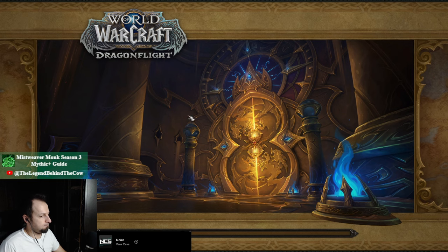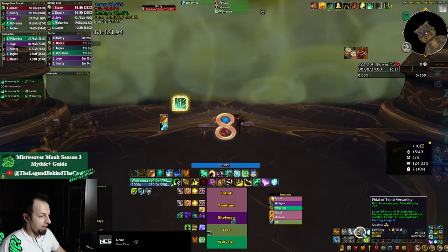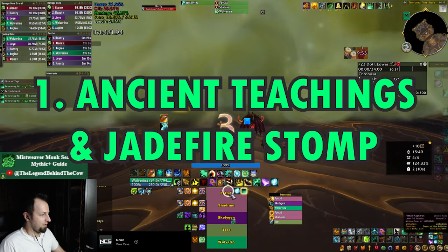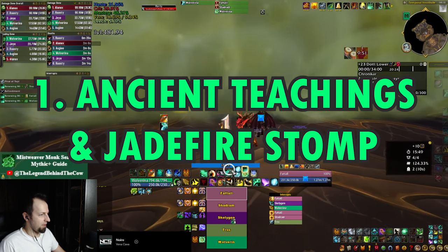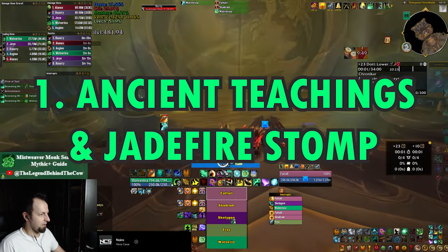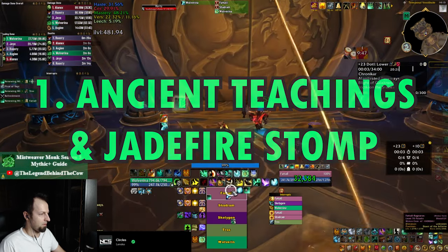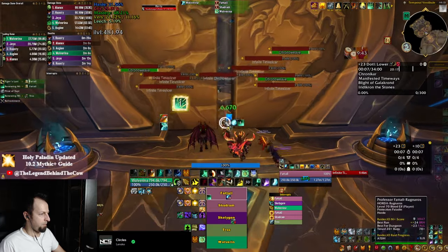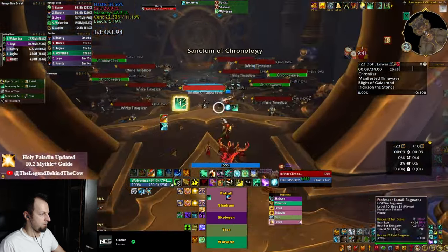Starting straight away, the first tip is keep your Ancient Teachings buff all the time, which you can easily activate by your Jade Fire Stomp. And on top of that, make sure you're standing on top of your Jade Fire Stomp at all times. This is very important because if you fulfill those two conditions, any of your melee skills is going to be doing some kind of passive smart healing.